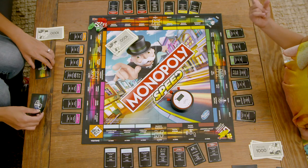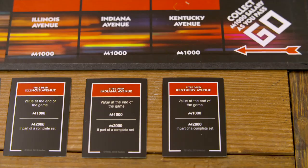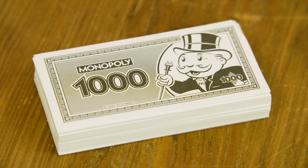The Monopoly Speed game can be played by two to four players ages eight and up. The game contains a game board, four plastic tokens, four dice, 28 title deed cards, 16 chance cards, 12 community chest cards, and a money pack containing 150 1,000 Monopoly bills. Then there's the timer — that's what keeps track of the game's four rounds.